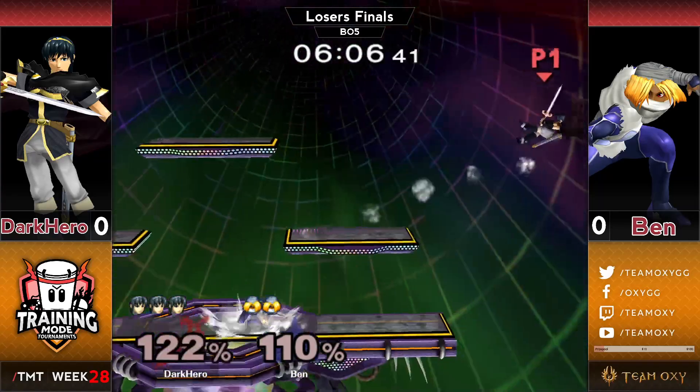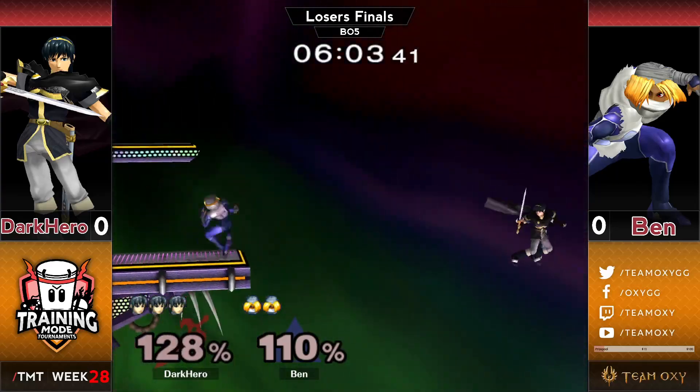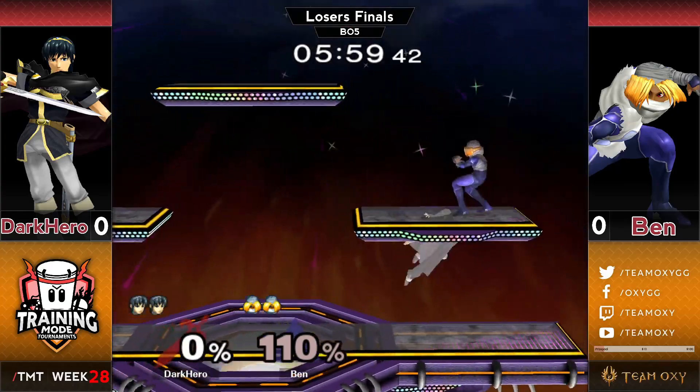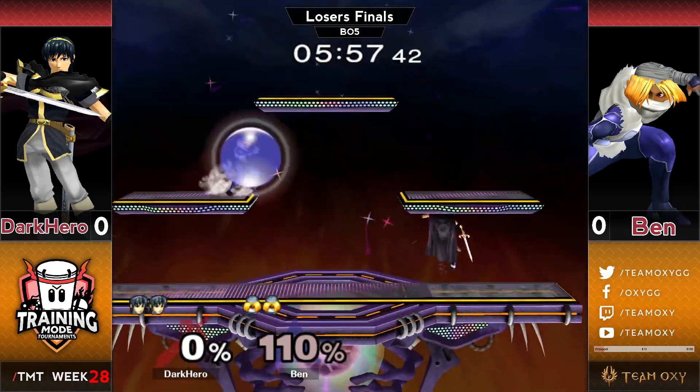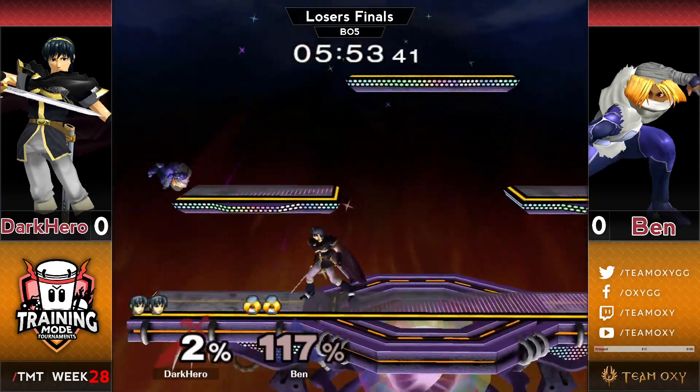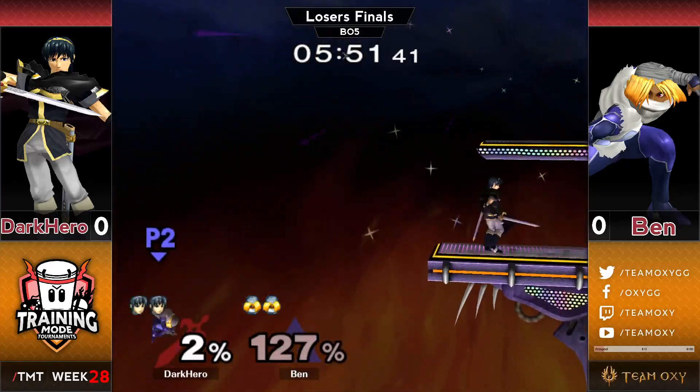Finds a juicy grab, follow-up, and waits out the defensive option on side. Flatman snipes it out with the needles. Two stocks apiece, but 110% — a little worse for wear. A little tired and weary is this Sheik stock. See if Dark Hero can put it to sleep.